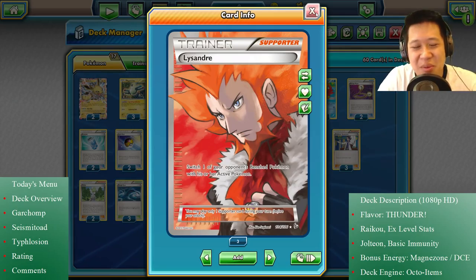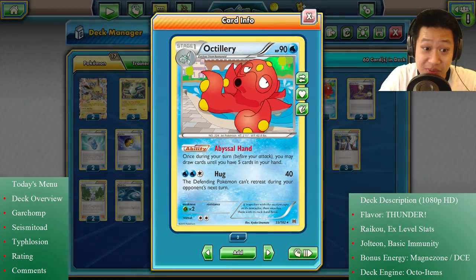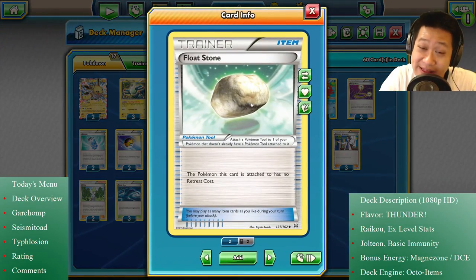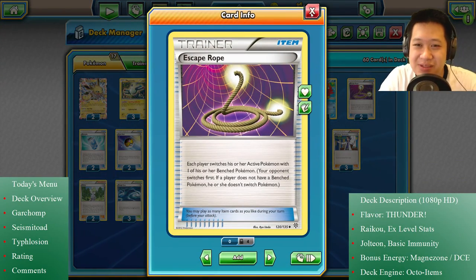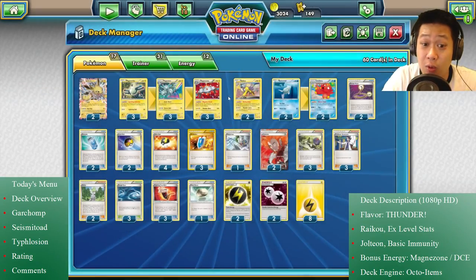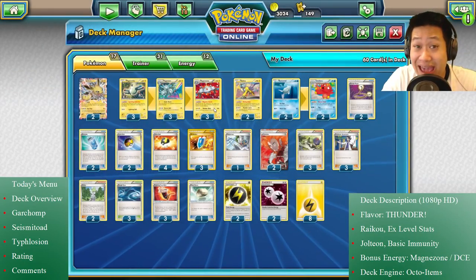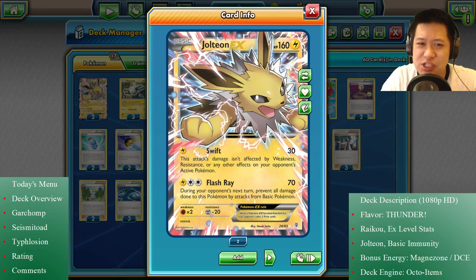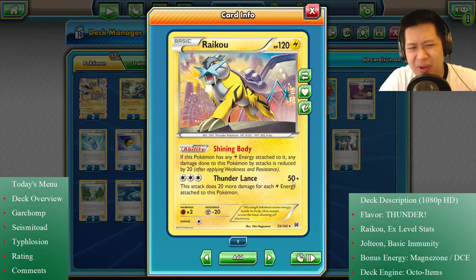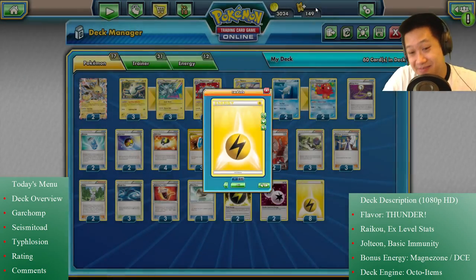Lysander is just to drag out weak Pokemon, nuke them, and get prize cards. We have N and Sycamore — running plenty of them because they're still very good draw supporters, and they combo with Sushi Master for tons of card pulls. I have one Float Stone, not enough for everybody, so I do have Escape Ropes because they lead to interesting situations when I force my opponent to switch. Energy-wise, we have some Flash Energies — they don't work with Magnezone, but help against fighting matches. We have some DCEs because everyone can use them, though the most efficient card is Jolteon. And 8 Lightning energies — it's a Lightning deck. Recap: these are our cards, this is our main energy acceleration, the Octillery deck engine, plenty of items, plenty of draw supporters. Everything clicks together.